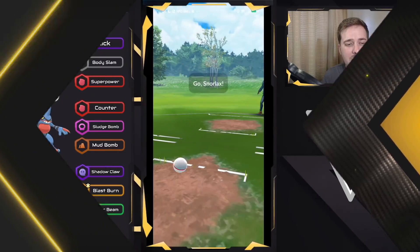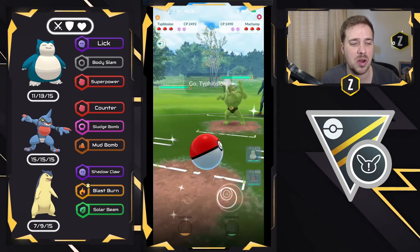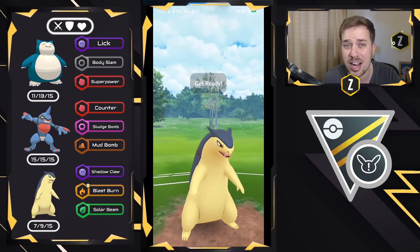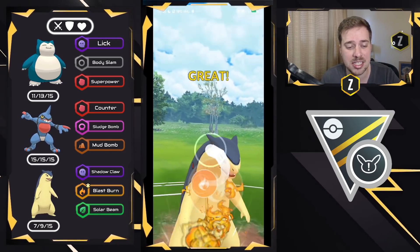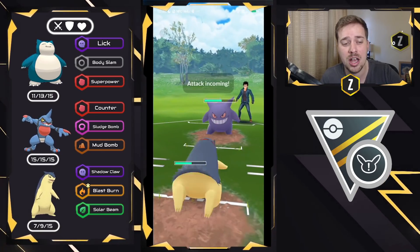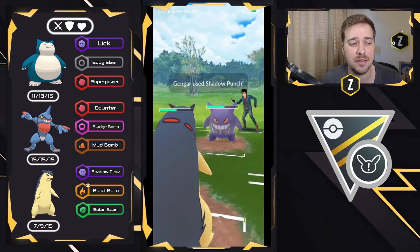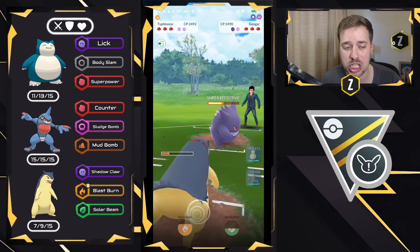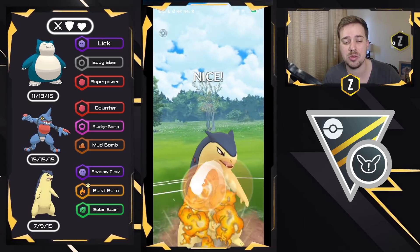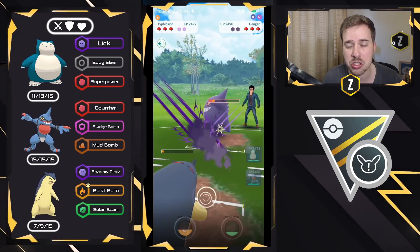Moving into this next battle — we have Snorlax on the lead versus a Machamp, shiny Machamp at that. Let's go ahead and swap into the Typhlosion right here, start getting ahead on energy, and we do see a Gengar come in. This is actually very ideal for us. Machamp obviously has a decent matchup against Typhlosion with Rock Slide for super effective damage and just the raw damage from Counter, but having a Gengar come into our Shadow Claw Typhlosion is very good for us — we're obviously doing super effective damage. If they go for a Shadow Punch — which they did — I can get to two Blast Burns. This is definitely ideal, because I will either get the swap advantage or get two-zero shields, which gives Toxicroak so much room to sweep endgame.